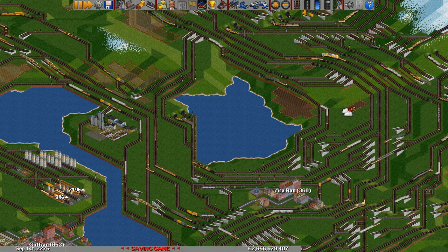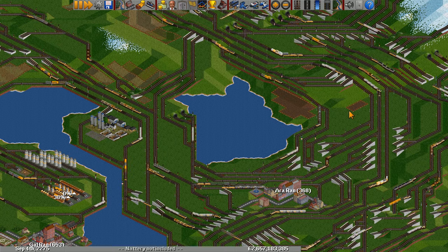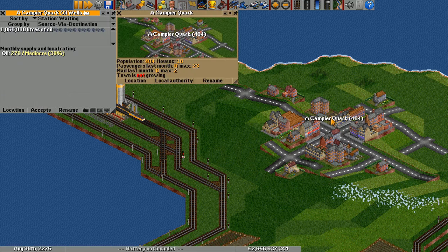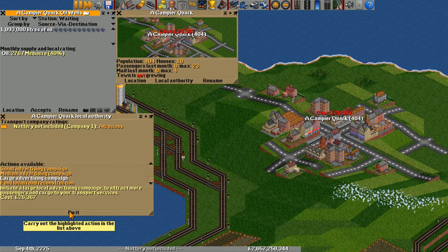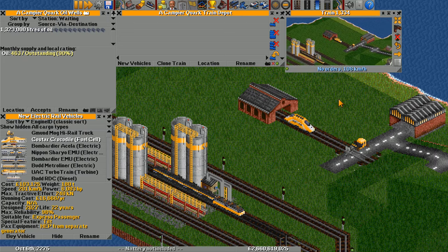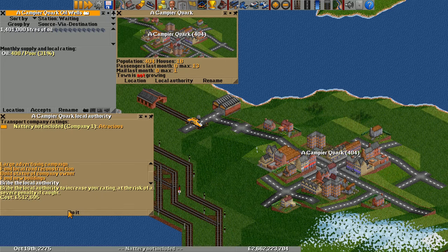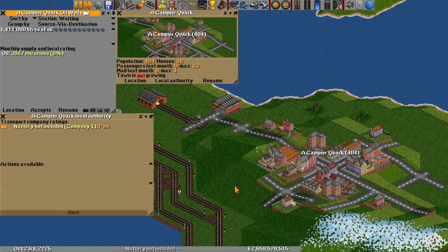However, there are also several events that affect station rating. When these events occur, the station rating will immediately change, but over time it will slowly return to normal. Because these events are not useful long term, I will only cover them briefly. The first three are purchasing the large, medium, and small advertising campaigns from the local authority. They each have a range of influence around the town center and a rating boost. The ranges are 20, 15, and 10 tiles, and the boosts are 63, 44, and 25 percentage points respectively. Next are vehicle crashes. A train crashing into a road vehicle will affect all stations within 22 tiles, and two trains crashing will affect all stations within 30 tiles. Both cause an immediate 63 percentage point drop. Finally is the town bribe failure. If you try to bribe the local authority, there is a random chance you will be caught which will cause all stations within the town's influence to lose 100% of their station rating.